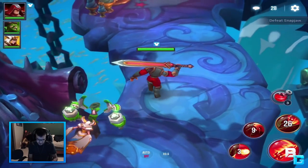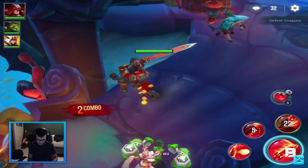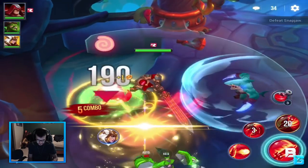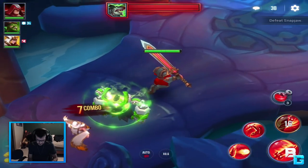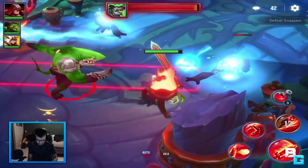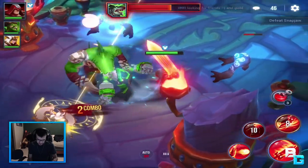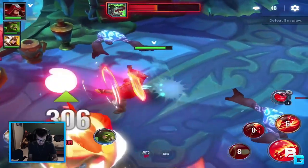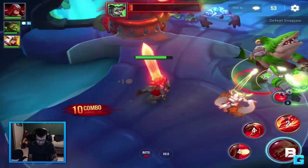He's down - we're gonna defeat Snapjaw. Nice! Look at that man, that guy looks pretty freaking cool. You can control where your spells land and every time I press a spell it shows the radius of it, as well as some skills you can use and point the direction for.